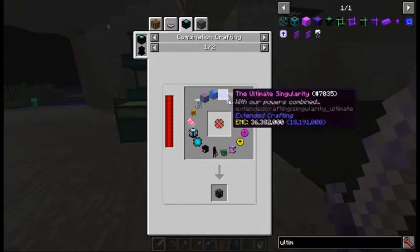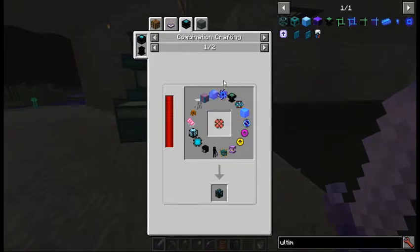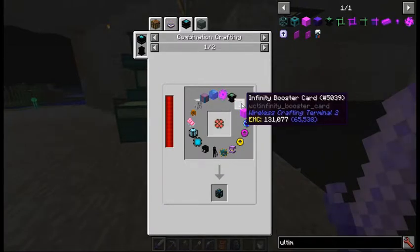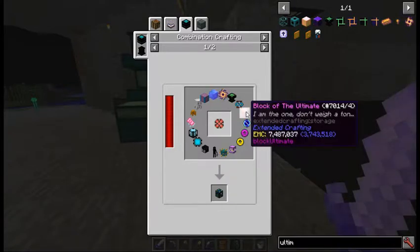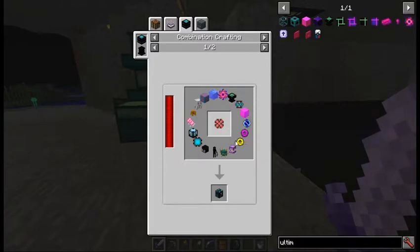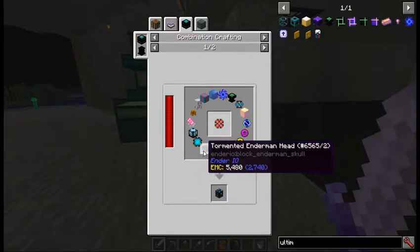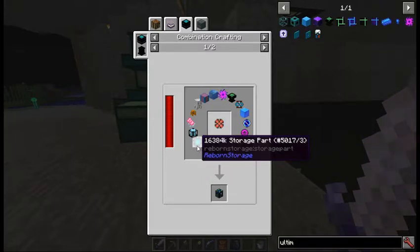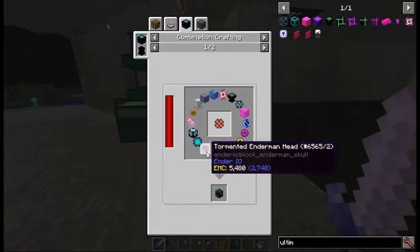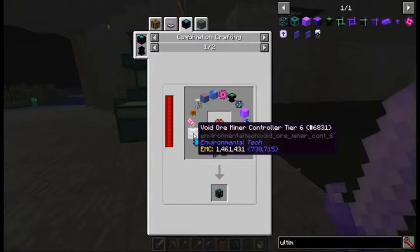All right, so we've got the energy condenser checklist. Singularity - done. Crafting table - done. Infinity booster card came from the dragon kill. Block of ultimate - done. Singularity - done. Statues - done, done, done, done, done, done. A couple I'm missing but I had to use them for the angel ring - I can get them again, no big deal. Tormented enderman head - I can make another one, I already made four or five. Tier 6 minor controller - still working on that.